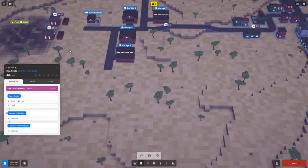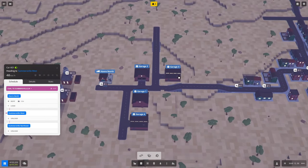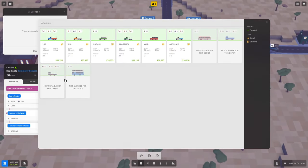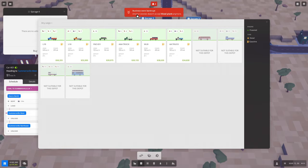Hey everybody, it's GliderCat and it's time to play. We're back in Voxel Tycoon, let me unpause the game and show you what I think I may have learned. I did a little bit of investigation as to why we can't seem to buy diesel vehicles. It says 'not suitable for this depot' — in fact if I click on diesel, all of them that we currently have access to are not available.